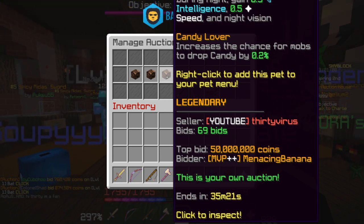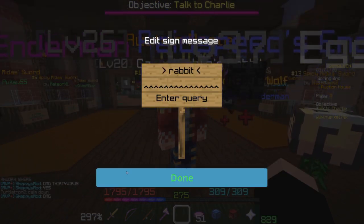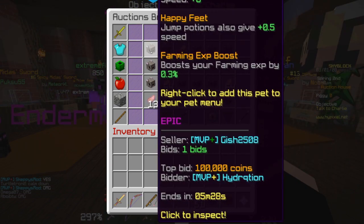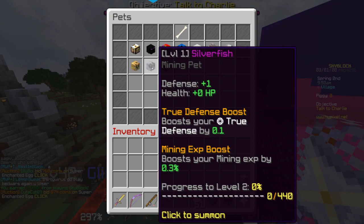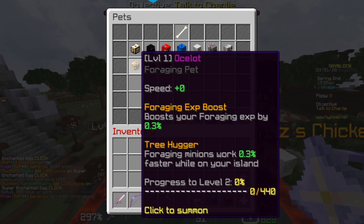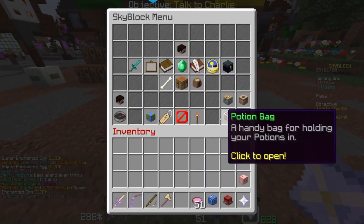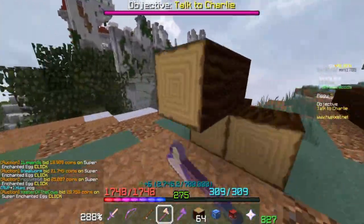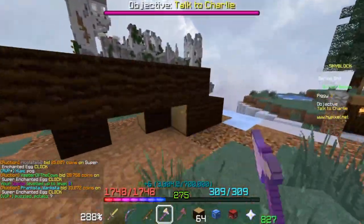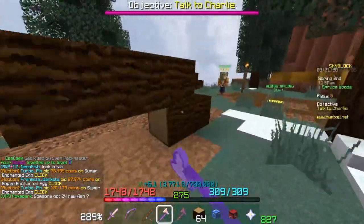Wait, I can't even give that many coins back. Actually, I technically can — I haven't done any trades today. Why is it 50 mil? I haven't done mining in forever. Maybe I should try leveling up the silverfish or ocelot pet. Let's see how fast we can level up the ocelot pet — it's already level two after just two uses.